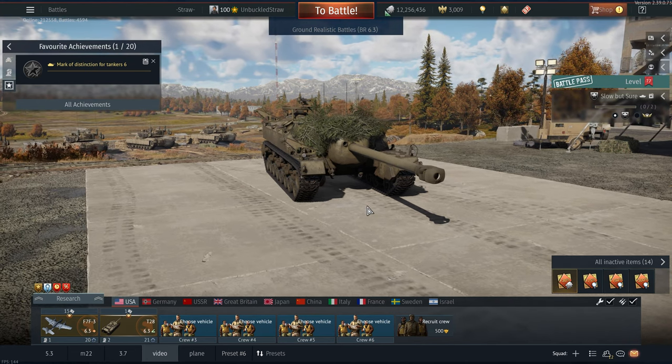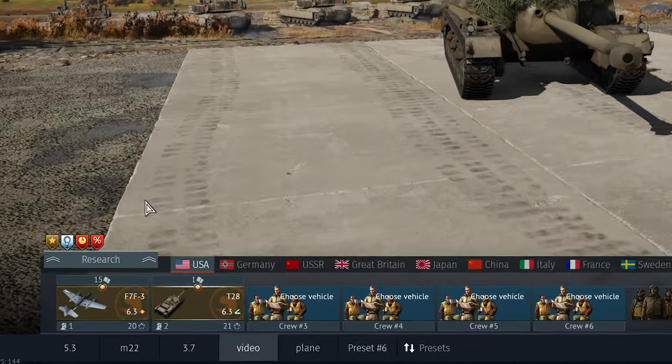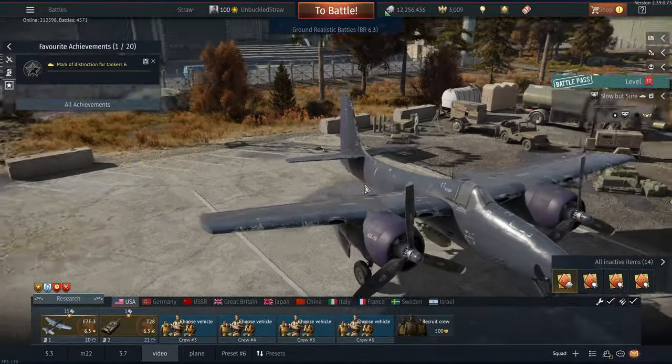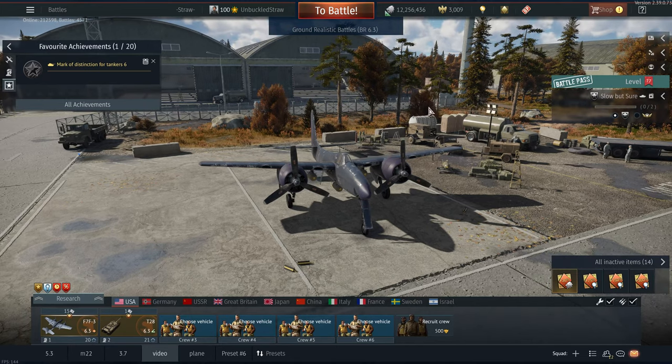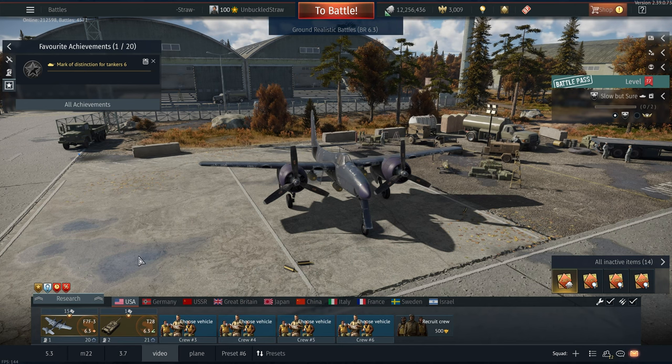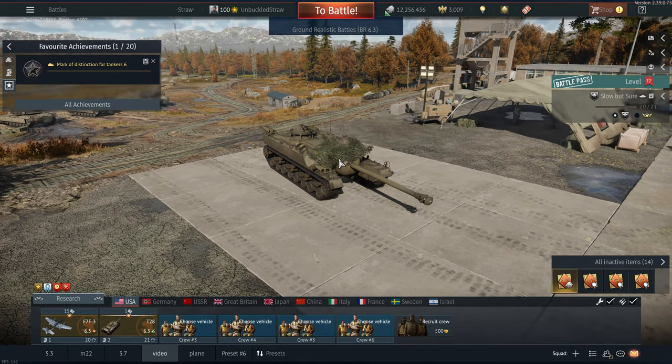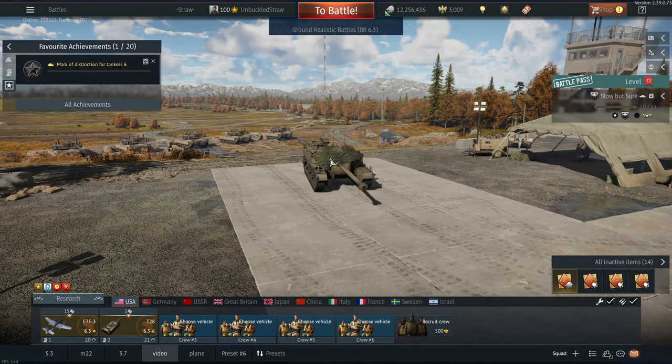I hate this tank with a burning passion, but to make it bearable, I just won the F7F-3 from a crate recently. In my head I was like, you know what? Bring one of the worst tanks at this BR and combine it with one of the best planes at this BR and just see how well we do. This video is going to be a combination of both. I also have these bushes to cover the cupolas because you get one-shot very easily from the cupolas. On that note, let's hop right into it and see what kind of pain we need to endure today.